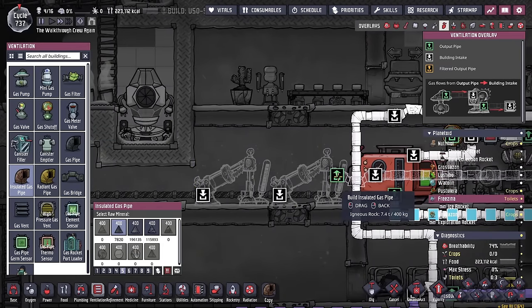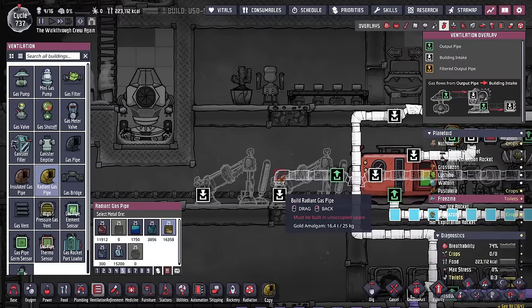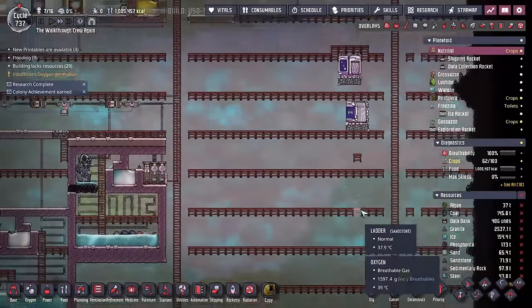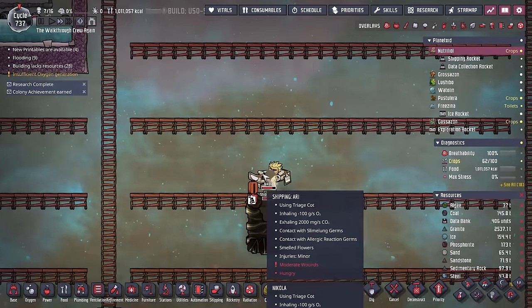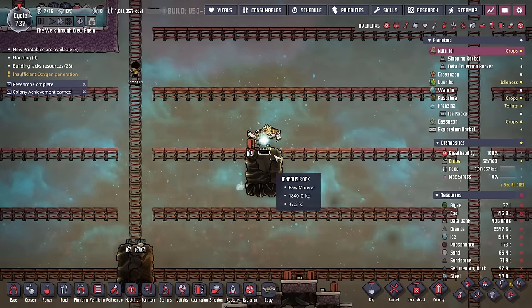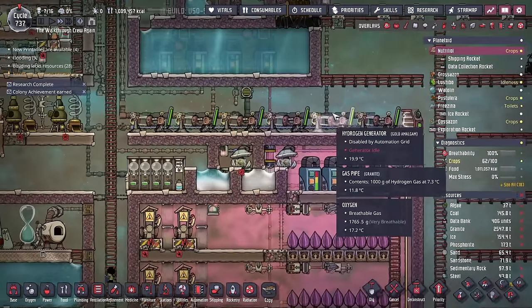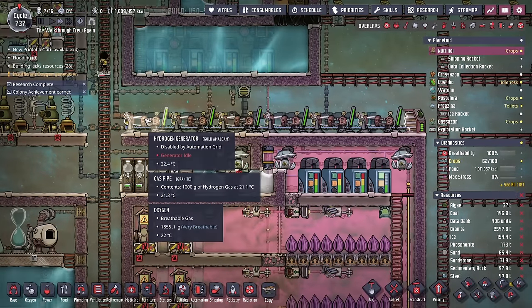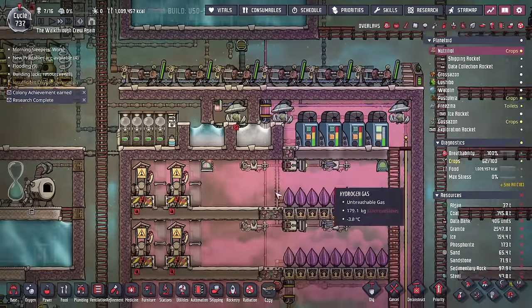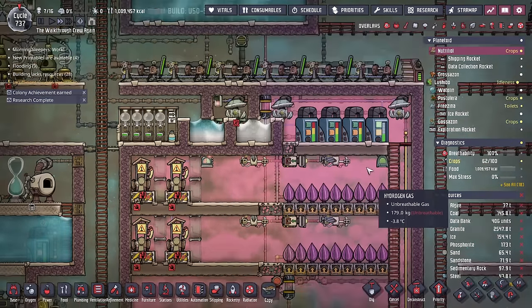If this is really cold hydrogen — which I'm expecting — I'll use some radiant pipes to keep it cool. By the way, Nikola got too injured so I created a triage cot near where he fell. The cold hydrogen from those setups actually keeps the hydrogen generators pretty cool, so that experiment worked out well — you're effectively turning polluted water into very cold hydrogen gas, which is quite powerful.